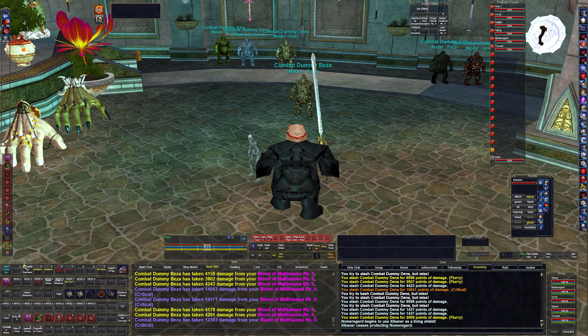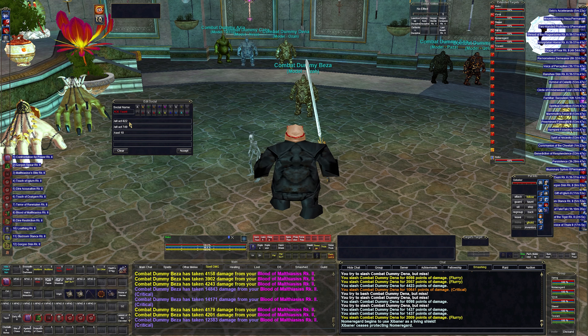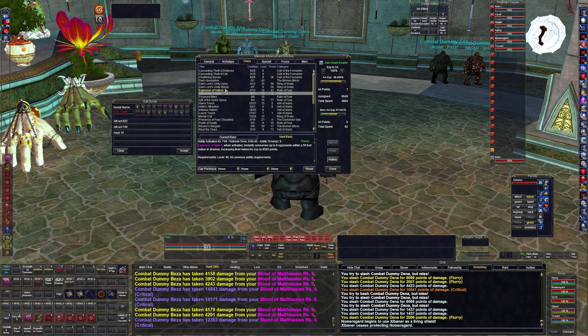Now for hotbars. These are pretty much the same as before, except I've added an AOE taunt button that does Alt-Activate 8-22 and 7-49, which are Explosion of Hatred and Explosion of Spite respectively. These are point blank AOE taunting abilities — this one hits 8 opponents for 8,500 hatred each, and they both have a 45-second refresh. I've mapped them to the number 6 on my keyboard so I can just hit it and it does whichever is active.